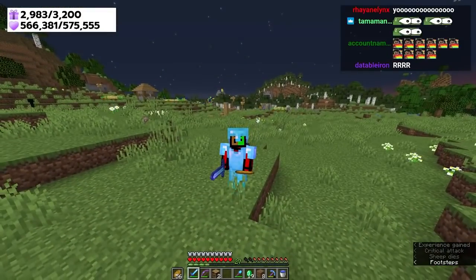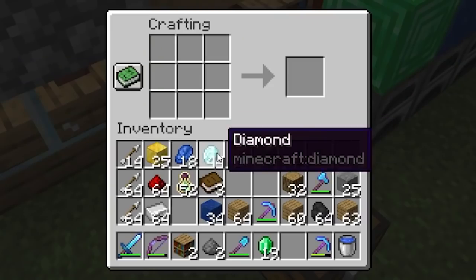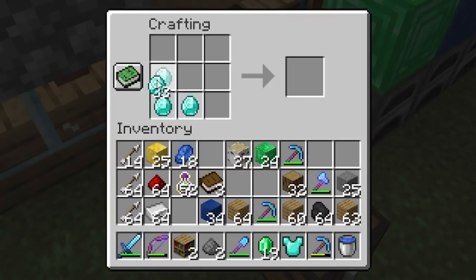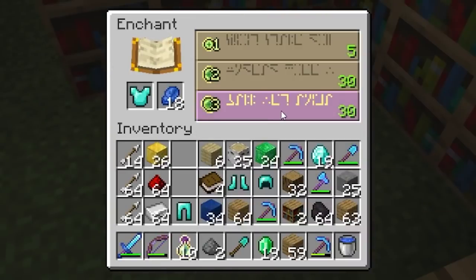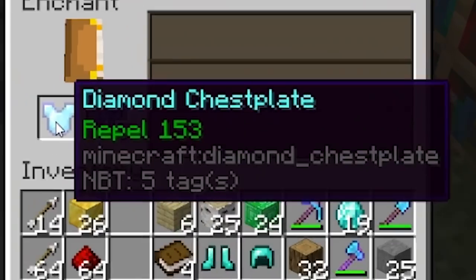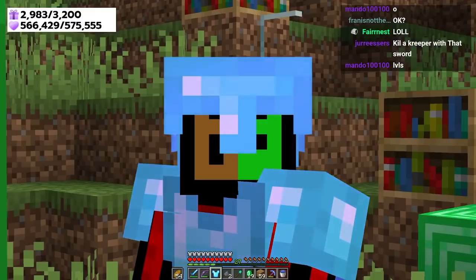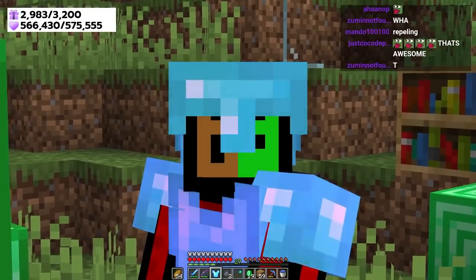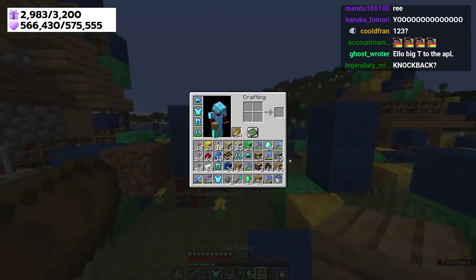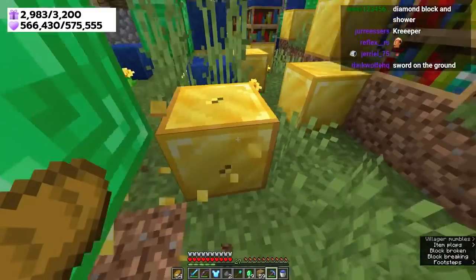Oh — bye cows! I'm going to make a second set of iron armor and use more enchantments. Here's another level 30 enchantment — Repel! We'll save it for the nether. It'll probably take zero seconds to find a lava pit with our op pickaxe. Anyways, I think it's actually time for us to go to the nether. We're ready — just a bit of prep. I have literally ten stacks of arrows from trading.